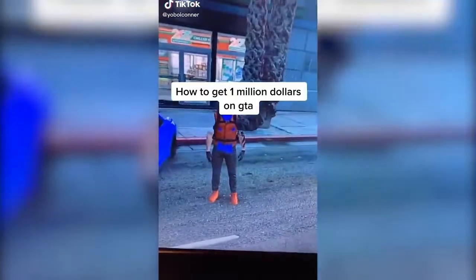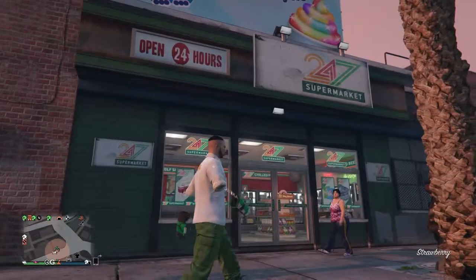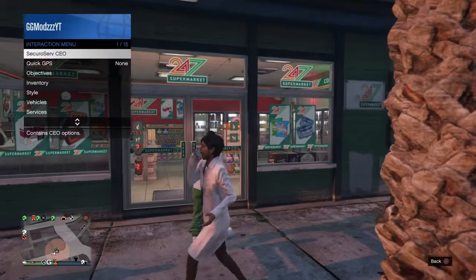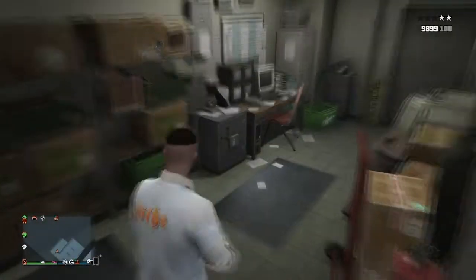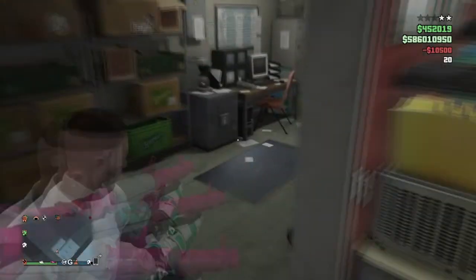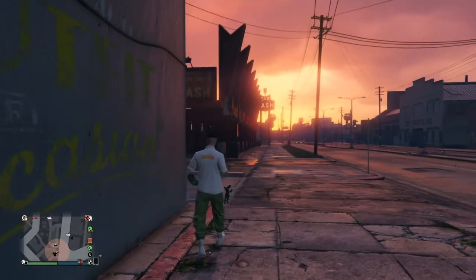The last one says how to get one million dollars — go to a store, go to the back, shoot the safe and it will open. I'm pretty sure these safes are just props in the game and can't be interacted with. The location is near the Ammu-Nation, strip club and car dealership. I went in, tried shooting the safe with a minigun and other guns — they didn't open at all. I ended up accidentally blowing myself up. Another fake TikTok, as expected.